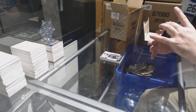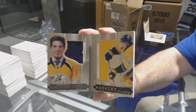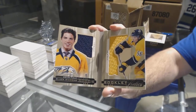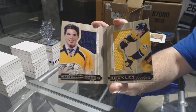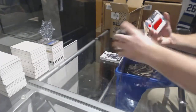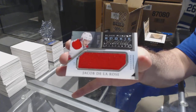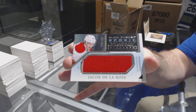We've got the 299 dual jersey booklet for the Predators, Kevin Fiala — three Fialas! And for the Montreal Canadiens, number 299, Jacob De La Rose. There we go.